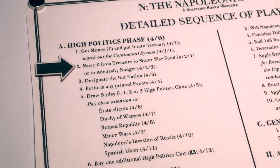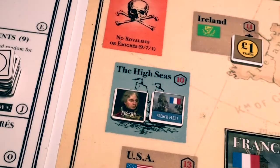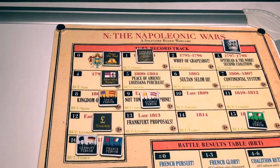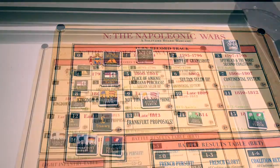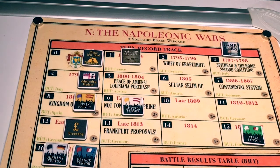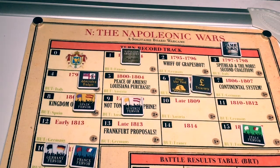We can transfer pounds to the minor war fund or add to budgets. The French control the high seas, so we must transfer considerable funds to the Admiralty budget — we add four pounds, reducing the treasury to twelve. We want to add funds to the minor war fund. Assuming the worst, we'll have two minor wars this turn, so we add a total of six pounds to the minor war fund, reducing our treasury to six.